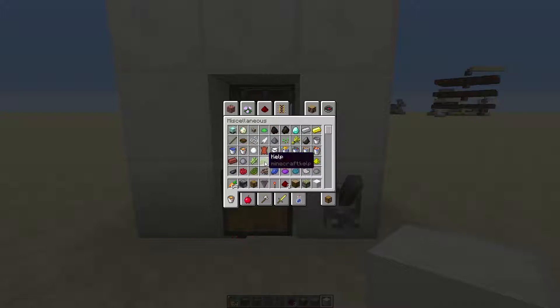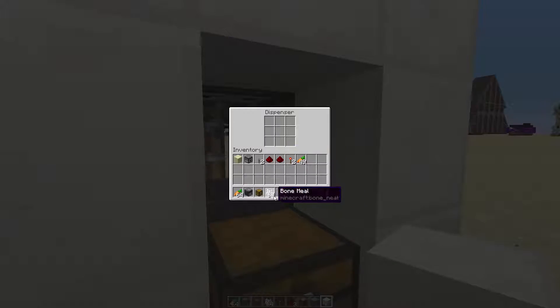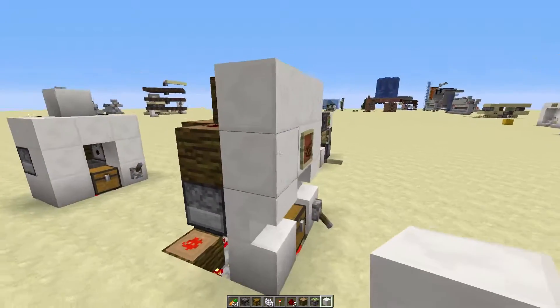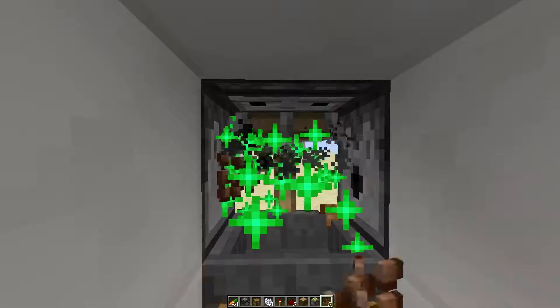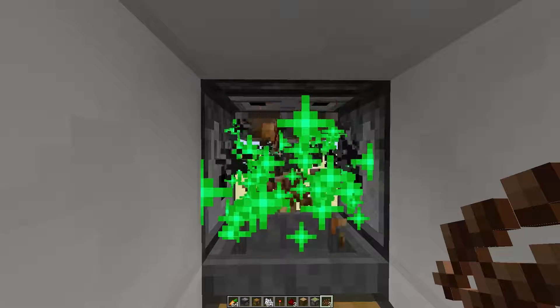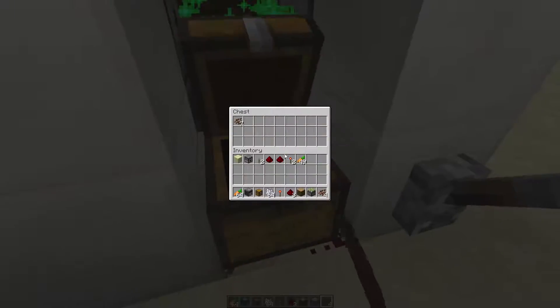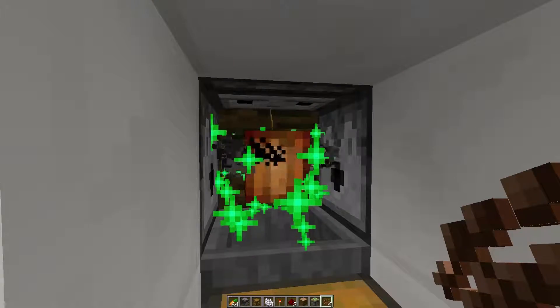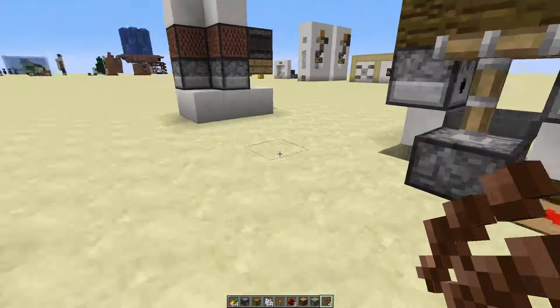And that's your farm. The only thing you need to do at this point is add some bone meal to both of these dispensers. Grab yourself a cocoa bean and hold right click. If you have a stack of them obviously, because you won't be picking them up. Pretty nice little farm there.